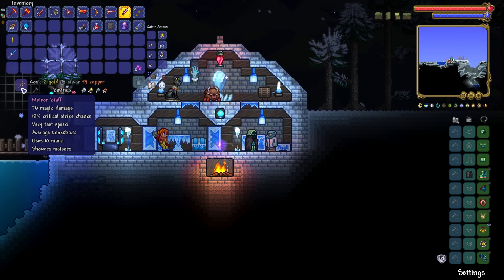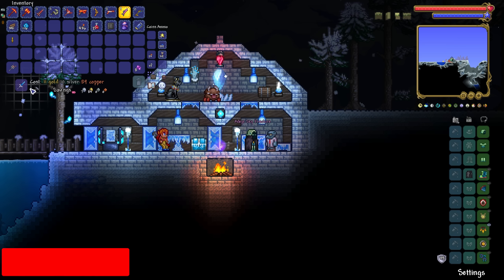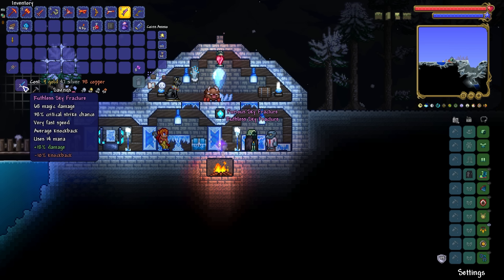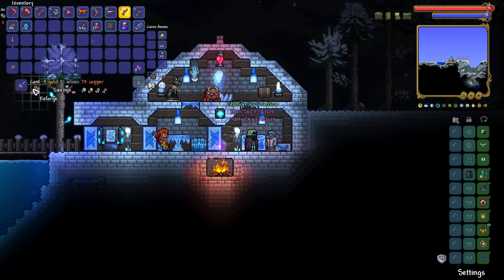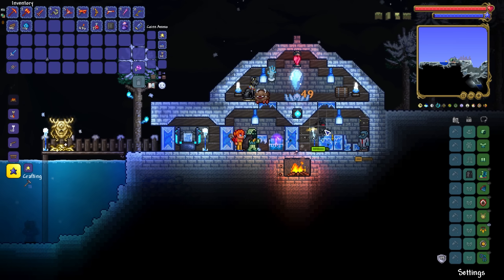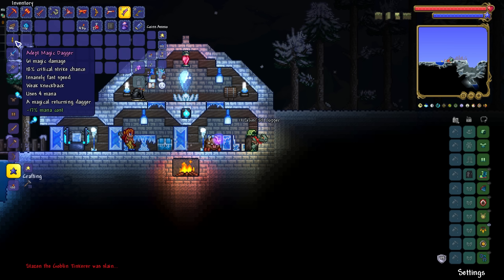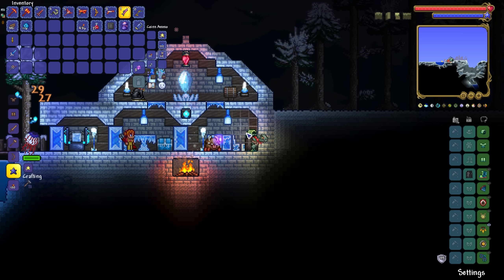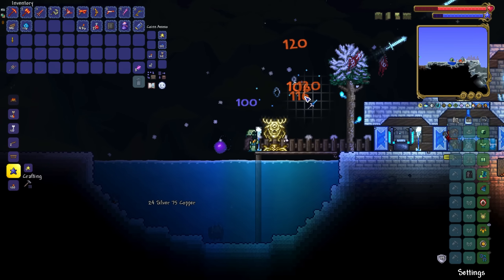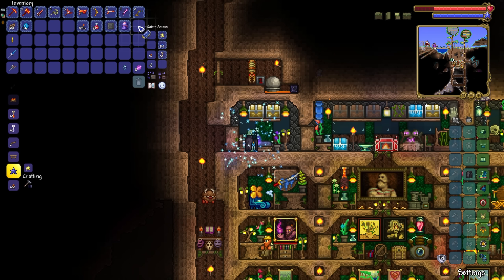Let's start with the Meteor Staff - only two gold to reforge. Masterful off the rip - hell yeah! The Sky Fracture is a bit more expensive. Godly is nice but it's not really what we're looking for. I'll take that - it's actually kind of decent. My Goblin Tinkerer is now dead because I unintentionally knocked that Wraith back into him. Not really the wisest idea I've ever had.